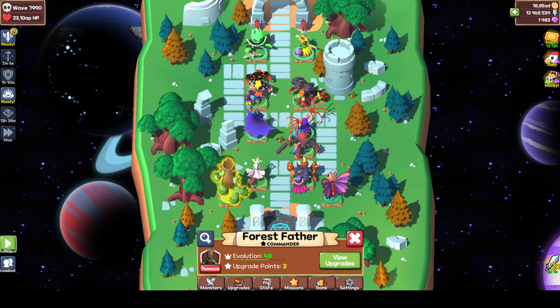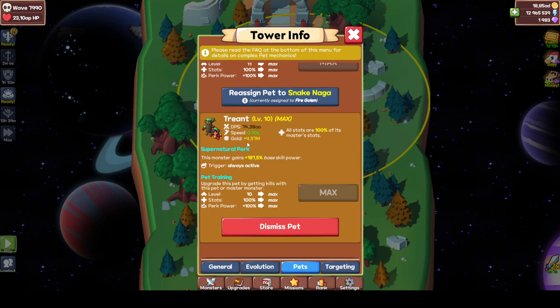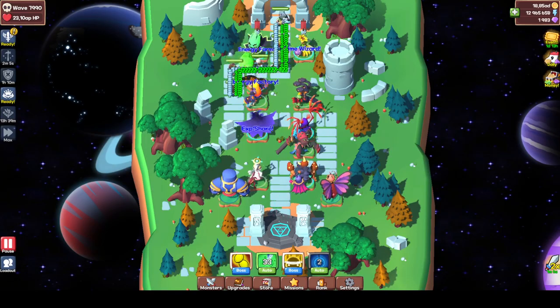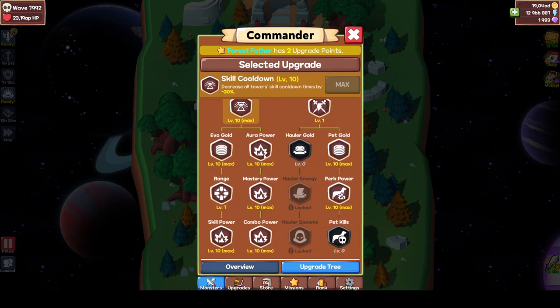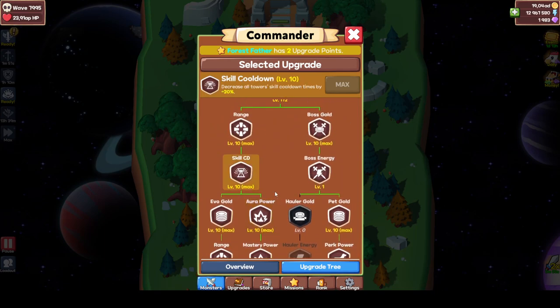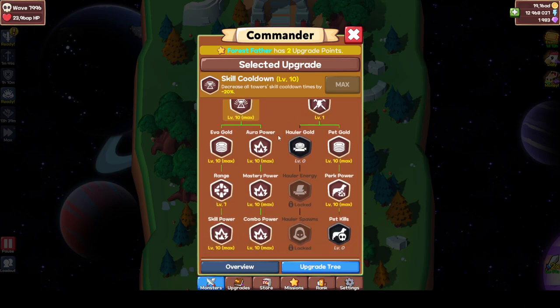Let me show you why pet gold is nice. Look at my naga getting like three million gold — my pet gives four point five million gold. Imagine that on my gold plan! Pet gold is golden, for real. That's probably your best pet investment. If I would upgrade Forest Fighter again, I would go for skill cooldown first because it increases the faster we level Forest Fighter. Then go for the powers, pet gold. Perk power is also nice — you might need a bit of perk power because perk power increases the yellow texture for the supports, which for trend and anti are base kill power, which is really nice.